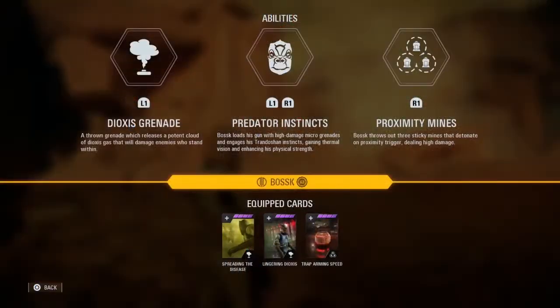For our first Clone Wars villain, we have Bossk, and these are his three abilities that you see on screen. We've got the Dioxus Grenade, the Predator Instincts, and the Proximity Mines. I also want you to notice that the normal passive ability that pops up below next to the star cards that says health on kill is not there for Bossk.